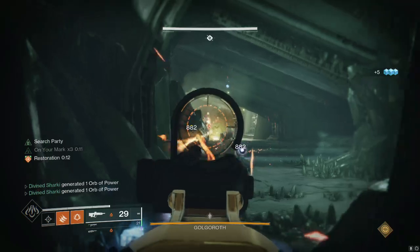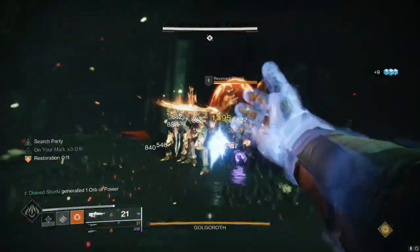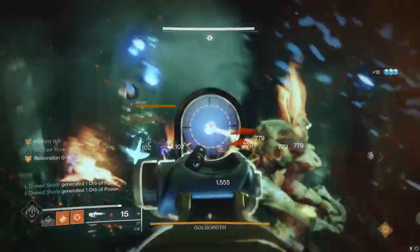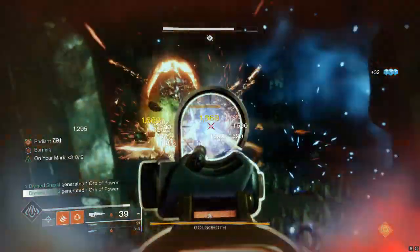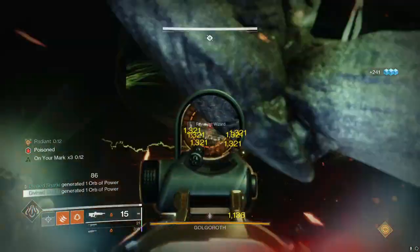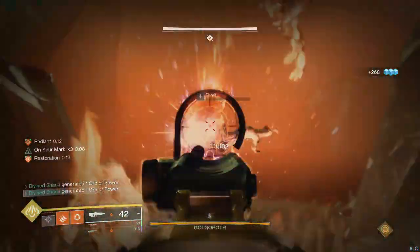If you could snag something like Arrowhead Break in the first column, that would definitely help it out. The one I'm using in the background gameplay has Small Bore. For me personally, this 540 RPM pulse rifle has the one roll I've been looking for for a long time — at least on a primary. You can get this combo of perks on another weapon, but that's a special weapon.